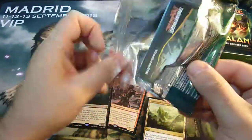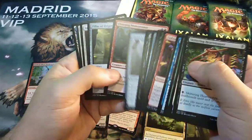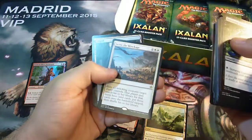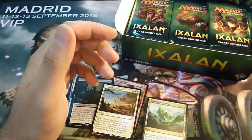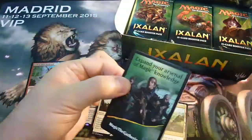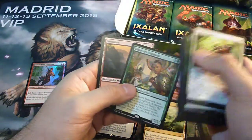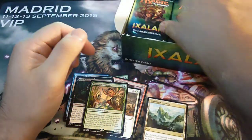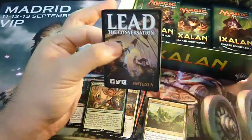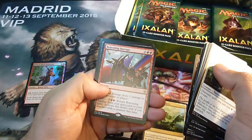I must say that the rares of the set are very good. While the mythics — there are very good ones and there are very bad ones. Settle the Wreckage. Emperor Vanguard. There is also the land Sunken Hollow, which is quite good for standard. Ripjaw Raptor.